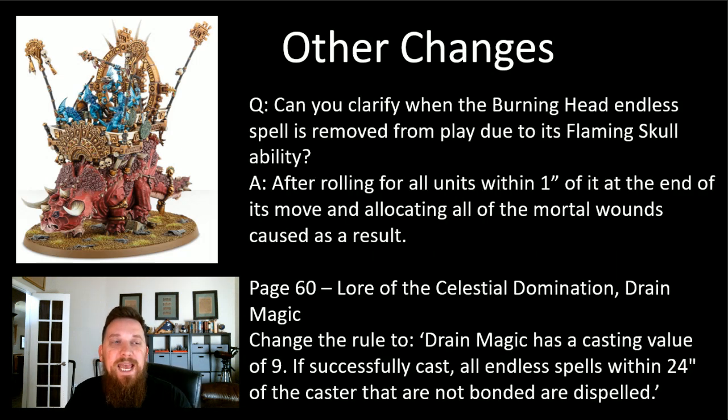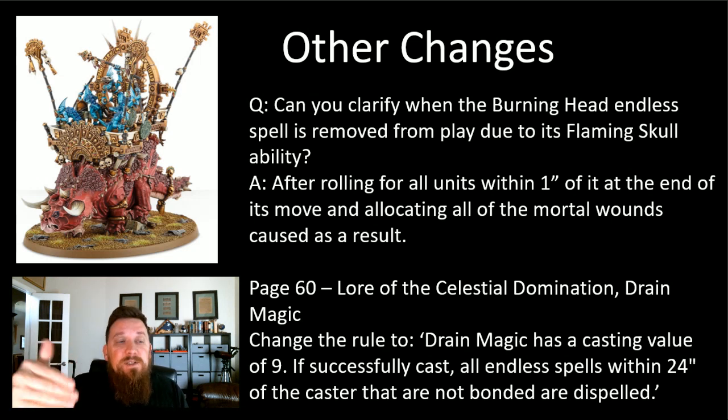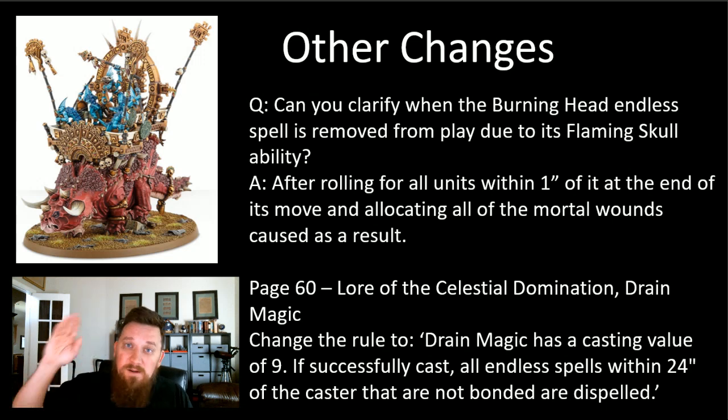Clarification on the Burning Head endless spell: when is it removed from play due to its Flaming Skull ability? You remove it after rolling for all units within one inch at the end of its move and allocating all the mortal wounds. Burning Head is one of the cheapest endless spells at 20 points - maybe the cheapest - and I actually like it the most. You cast it, streak it across the field, and this clarifies it's not removed until you've rolled for all units within one inch. It's a one-off spell: shoot it across the field, blow it up, then it disappears.